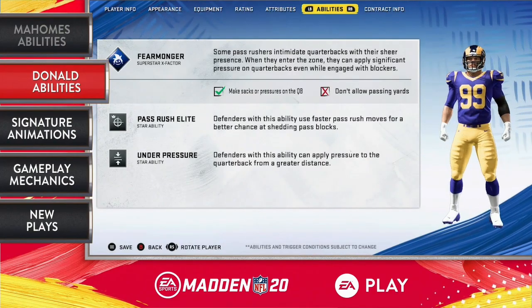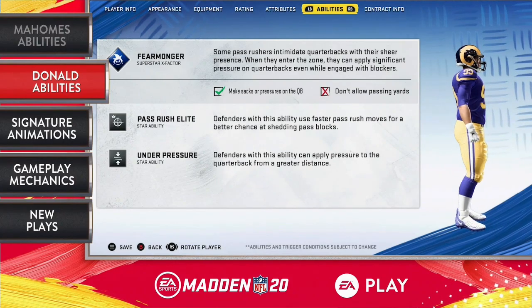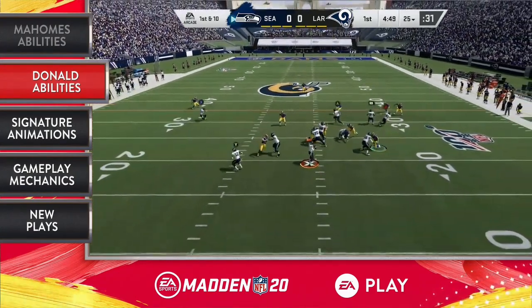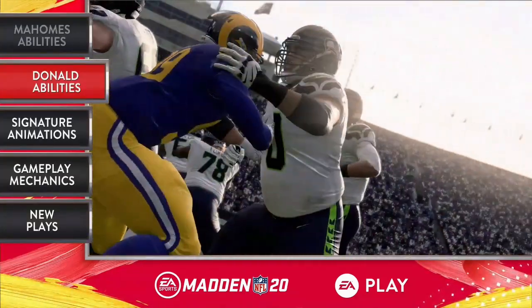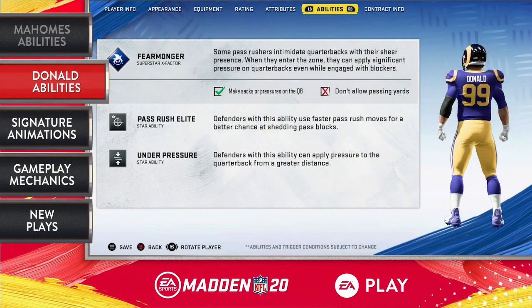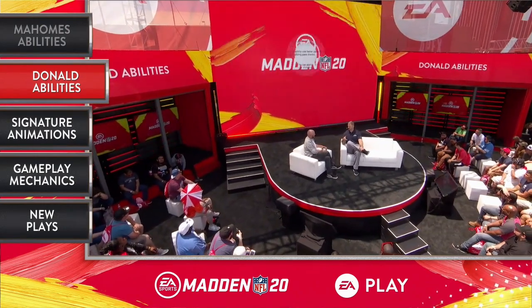Aaron Donald is scary. I played offensive line when I played, and I knew I couldn't block, and that's why I'm sitting in this chair. He's got his own ability called Fear Monger. What makes him special is when he gets in the zone, he can actually apply pressure penalties to the quarterback even when he's engaged in a block — typically those penalties only occur when you're free rushing the quarterback. He also has Superstar abilities: Pass Rush Elite gives him quicker, faster pass rush shed moves, and Under Pressure makes those penalties he's applying to the throw power and accuracy of the quarterback more punitive.